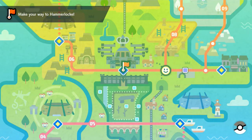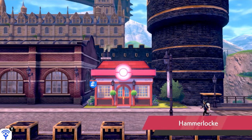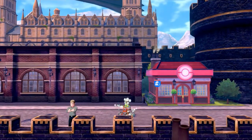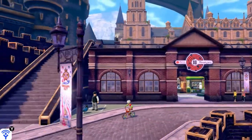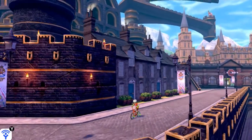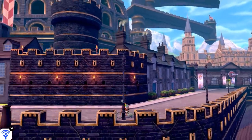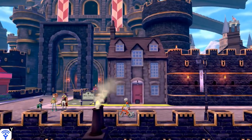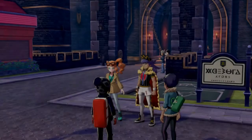We are finally here in Hammerlocke! As you guys may know, this is the last gym - the last gym battle is right here. There are going to be strong Pokémon around. We need to ride our bike to get to where we need to be because there's another cutscene, but first - we found a Dire Hit!